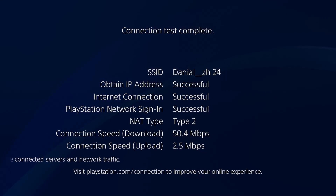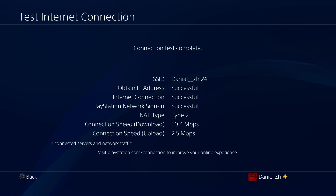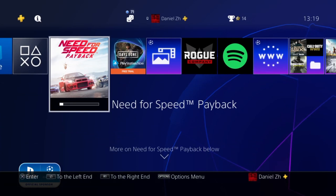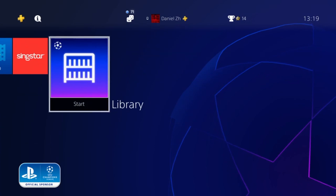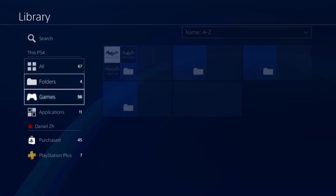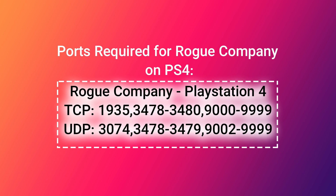Once NAT type and connection speed are resolved, the next step is port forwarding. Check the necessary ports for Rogue Company on PS4. Open the PS4 internet browser — if you can't find it on the home screen, press R1 to go to Library and find it in Applications. Press X to launch it.